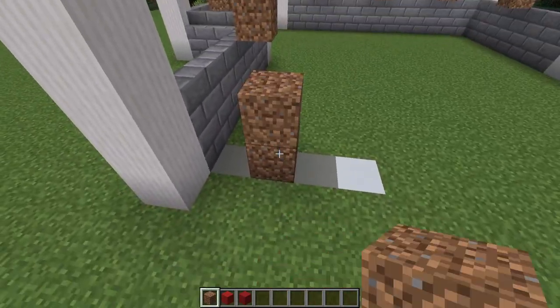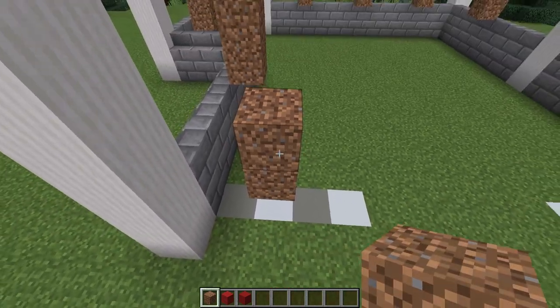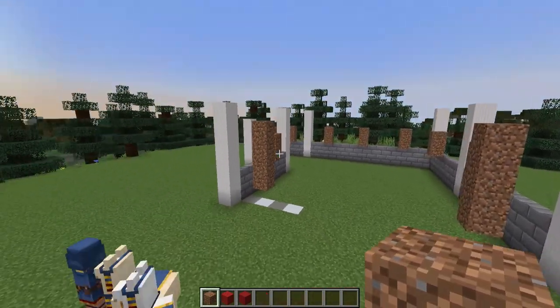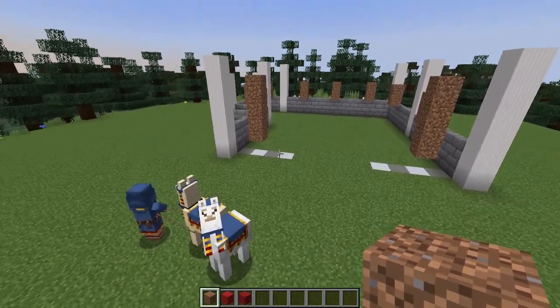I'll also be adding in my window locations at the front of the build. For this, I'll build up one high and then break that block, then build up four high in total. You can see I'm just one block in on either side, so there's two blocks left of the outline.